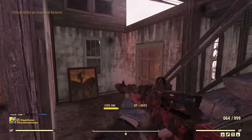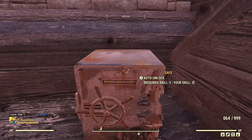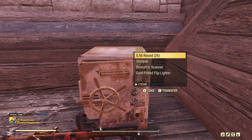The next cabin is just the next one over. There are a couple of Scorched inside. Go all the way to the top floor where there's a safe. No plan this time, but last time I found a plan for a revolver — I think it might be the western revolver specifically.